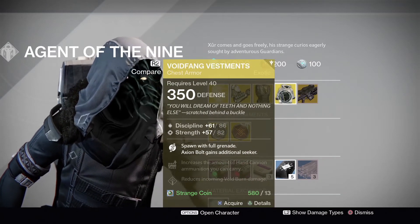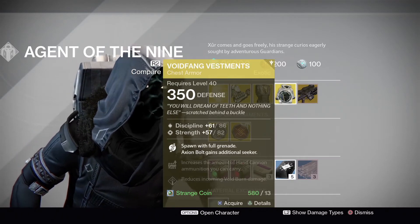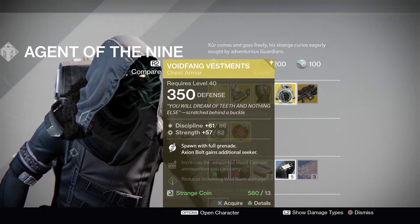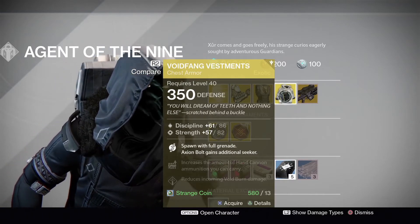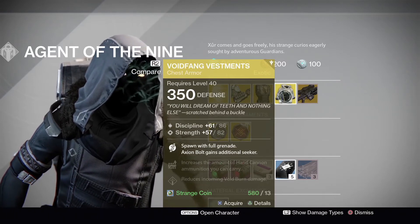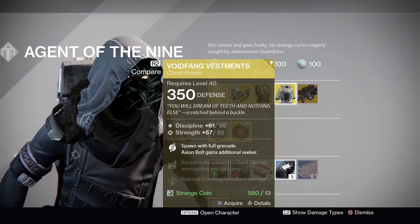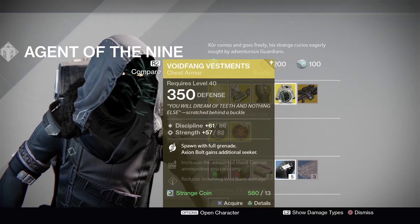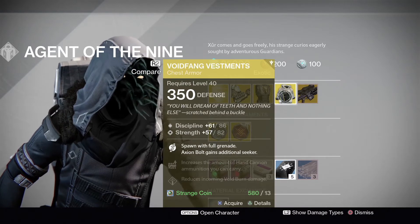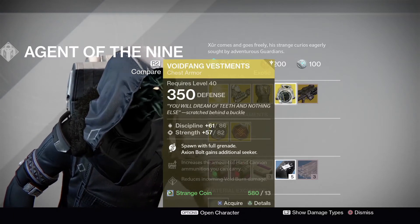For Warlocks we have the Voidfang Vestments, rocking a discipline and strength roll — discipline maxed at 86, strength maxed at 82. This one lets you spawn with a full grenade, and Axiom Bolts gain an additional seeker. So when you're playing in the Crucible, you'll get a full Axiom Bolt upon every revive. It also has increased hand cannon ammo and reduces incoming void burn damage. This is a fairly good exotic chest piece for Warlocks.